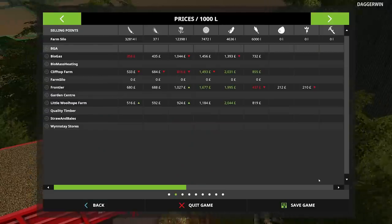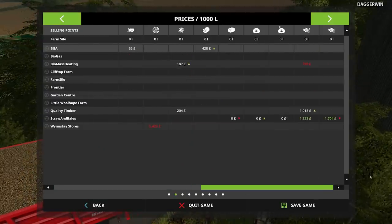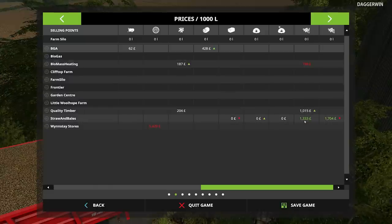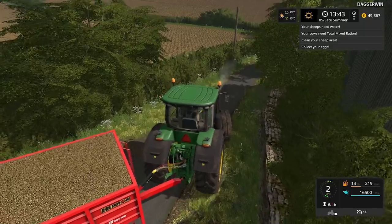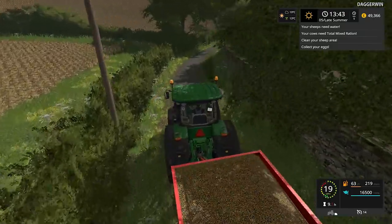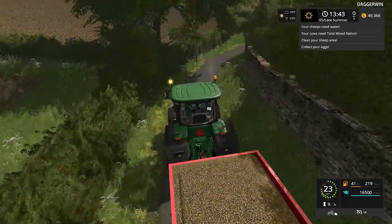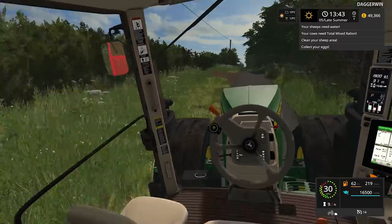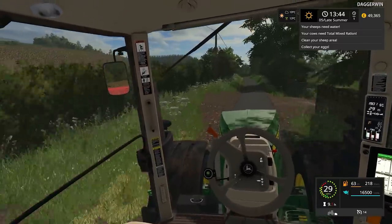I will double check — if we go across, we've got the straw here at 1,333. That's straw and bales. That is so much better than the price we got yesterday, and it's not as far. Let's just hope the transit keeps following us and there's no hiccups along the way.